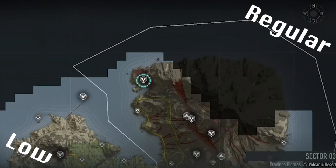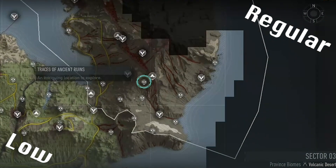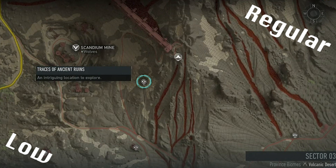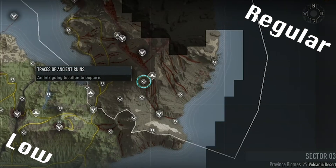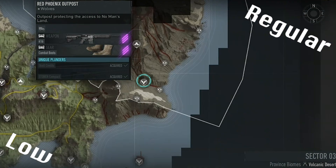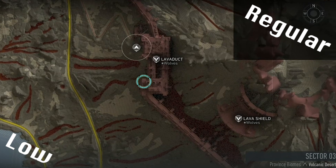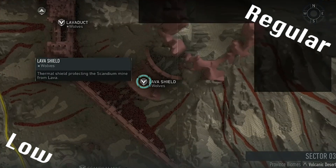For Cerberus this week, you'll need two intels at Prototype Workshop, before getting a further one intel at Traces of Ancient Ruins, which is the cave next to Scandium Mine. Then you can interrogate the bandaged guy at Red Phoenix, before inputting the password he gives you into the node at the top of Lava Duct. Once you've done all of that, you'll have access to Cerberus at the top of Lava Shield, where you can complete the regular and low raids.